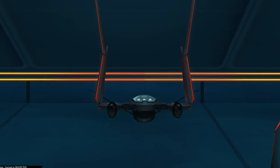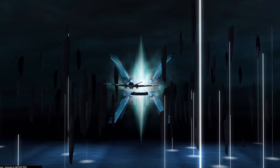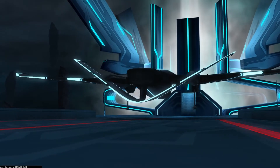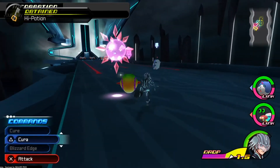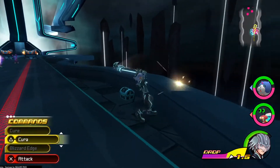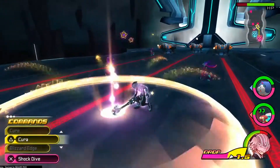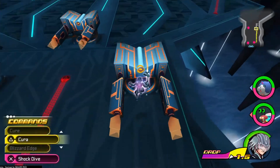This is a cooler vehicle than those flying tower-looking things. So if we had gotten all the chests at the cargo area, this is where we'll be getting the last free chest in this world. Sora does not go to this part. I'm going to take out these things first.